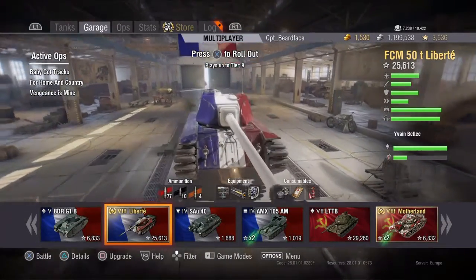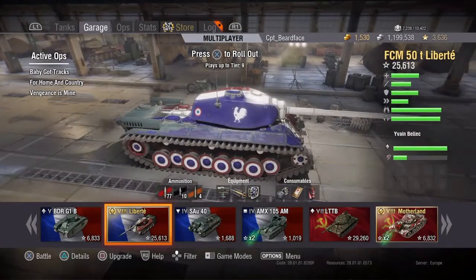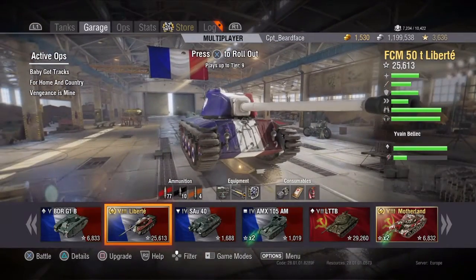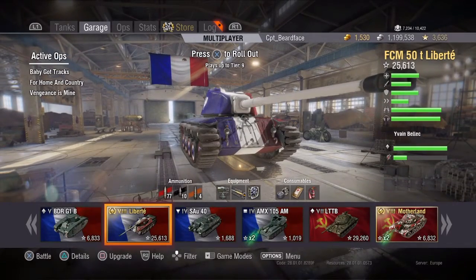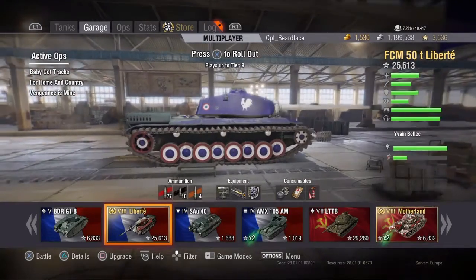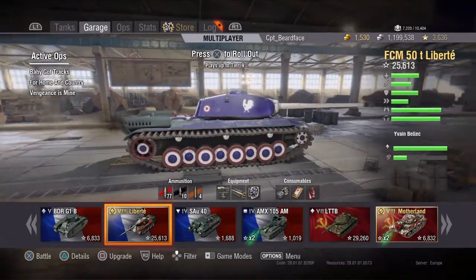Your best defense in this thing is not getting hit, and you use your mobility to not get hit. There's a commander's hatch on top of the turret which is another weak spot, and it's a little on the large side. The big tracks on the side, with a bit of angling, can actually eat a lot of damage. But use your speed and manoeuvrability to not get hit in the first place.